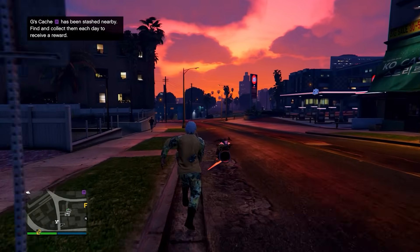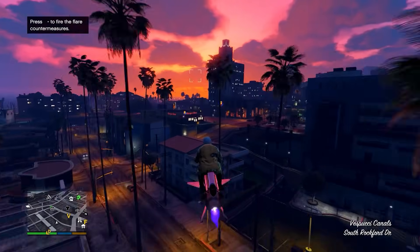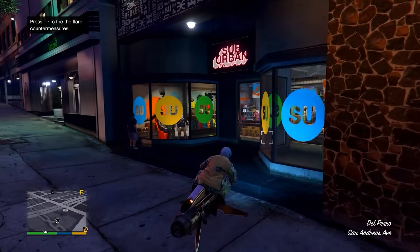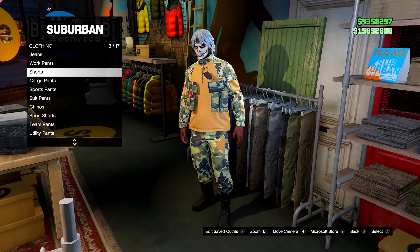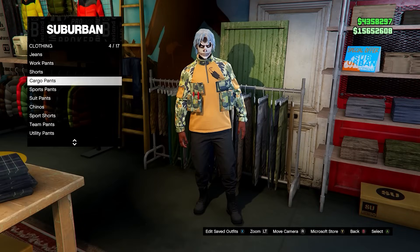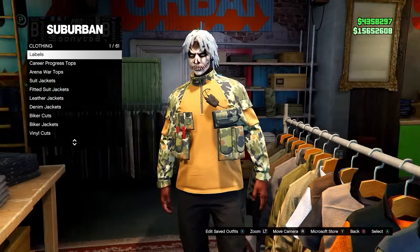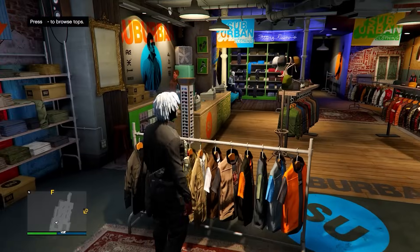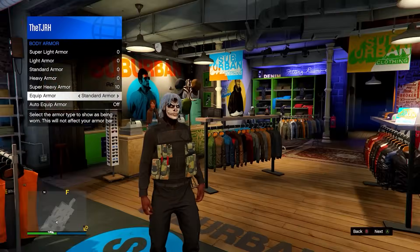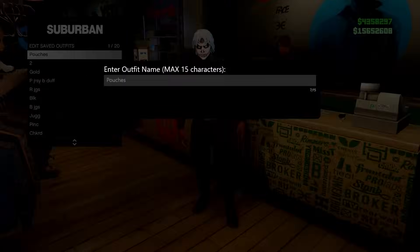From here, go to any clothing store. Now in the clothing store, you can go ahead and make your own outfits and you'll notice on the majority of clothing items that the pouches do stick. There are certain items where the pouches don't stay. Once you've made your outfit, you can go ahead and save it. And clearly this glitch still works. Onto the next TikTok.